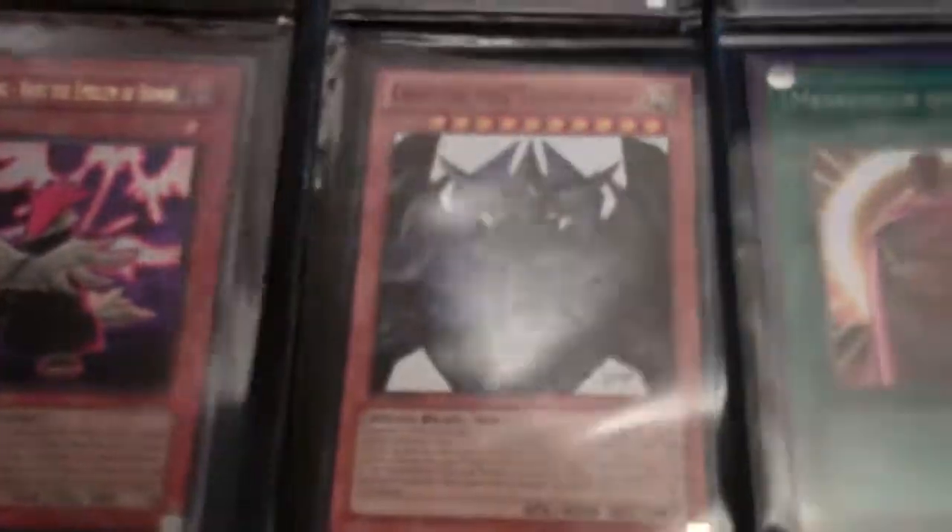Super Messenger of Peace, Star Foil Obelisk, Ultra Bayou, Ultra Prisma, the Exodia Head.